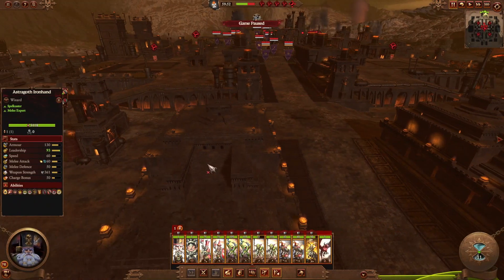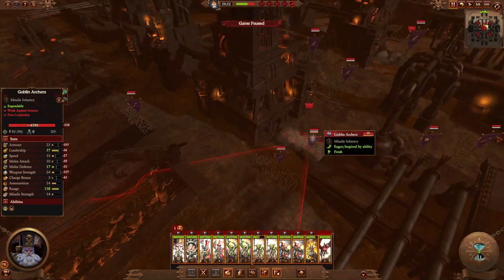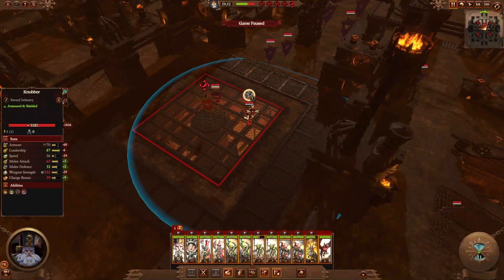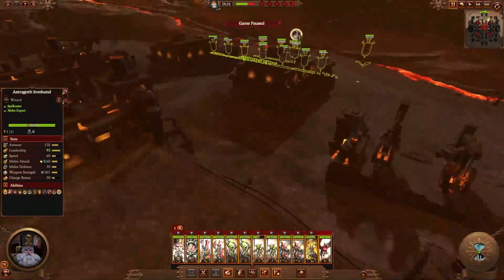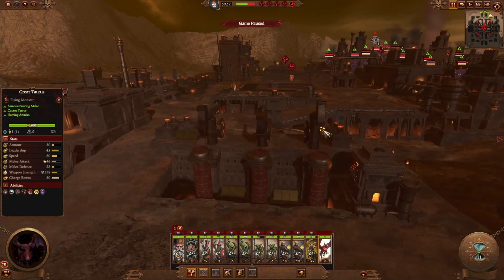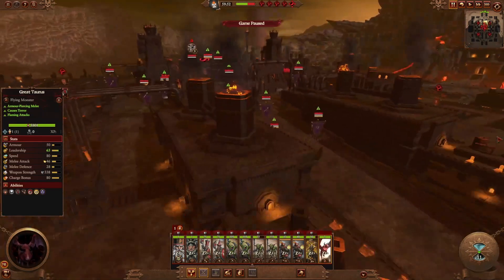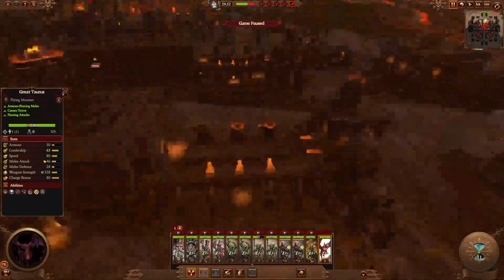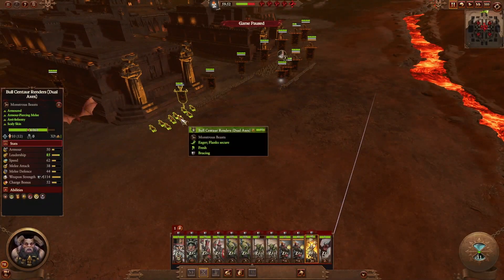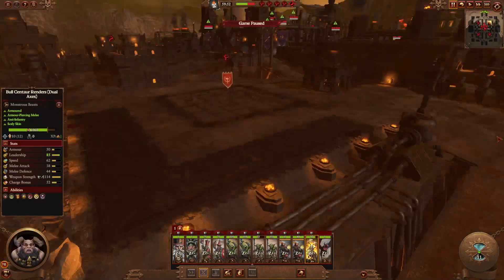Let me pause the game. We have a couple of archers right here, one archer blocking the way, and an archer blocking the objective. Towers don't start immediately in this new version of the siege mechanic, so we can probably run with that. We'll use our flying unit to take out some of these archers, as well as our centaur renders — our cavalry — and go in and take out these archers.